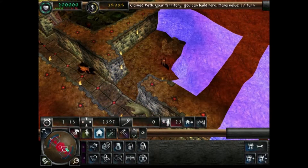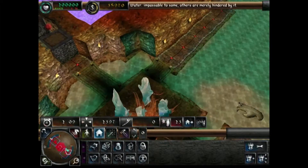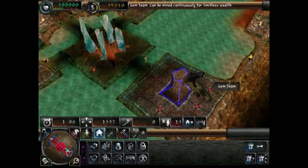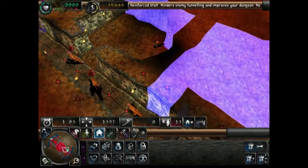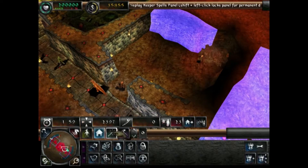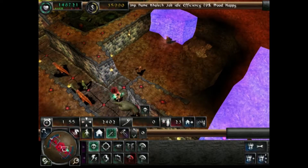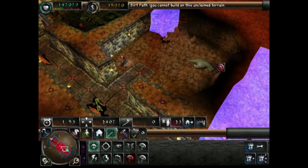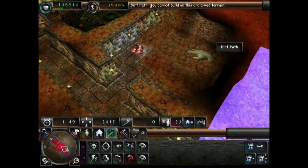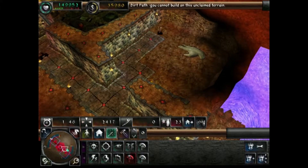Let's build these because we're doing quite well for money — we've got the gem stems... gem thingies, I keep forgetting what you call them. Doing alright! You can only do your spells on claimed land — the tiles you own. If you try on random unclaimed stuff you can't cast spells because it's not yours. You have to do it within what you own.